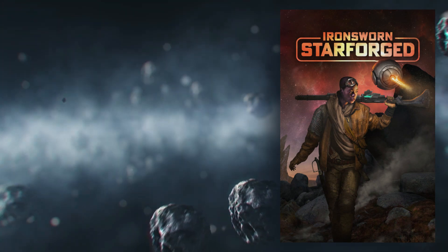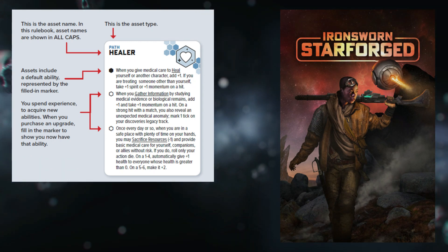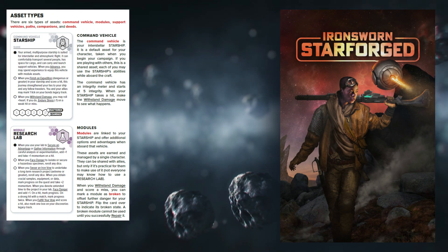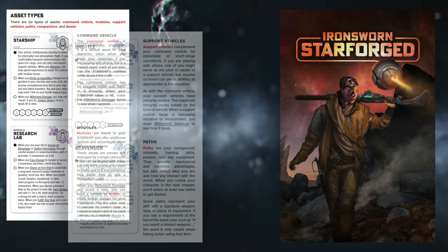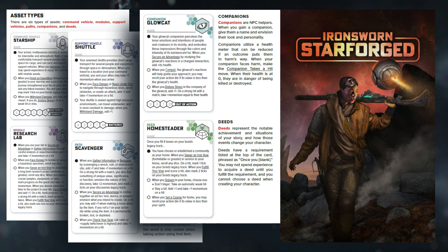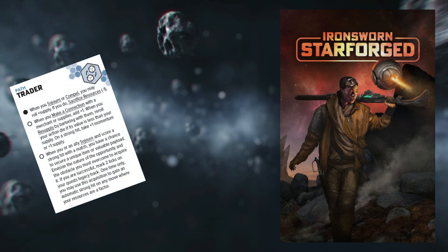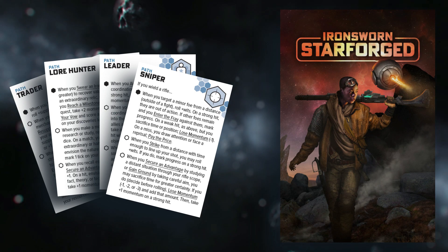Once your backstory is chosen, you will be asked to choose two assets called paths. Assets are abilities typically printed on cards that you can use to aid your character when making difficult check rolls. Your attributes won't change, but your character will grow and learn through the accumulation and improvement of assets. Assets can take the form of learnings or even physical assets such as equipment upgrades or companions. Paths are a type of asset meant to show learnings or general abilities your character has, such as being an engineer.